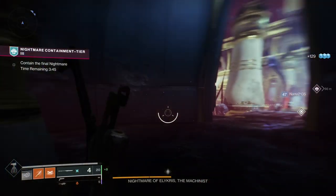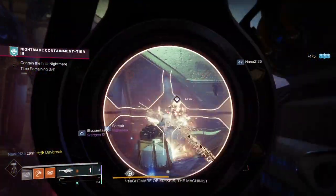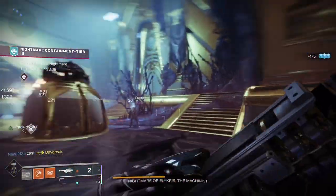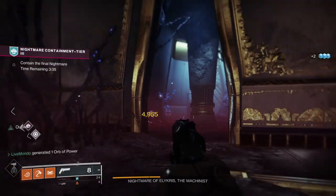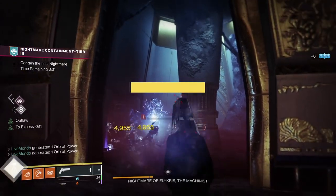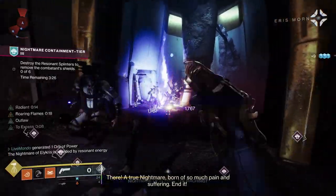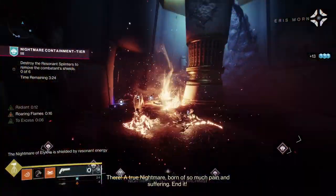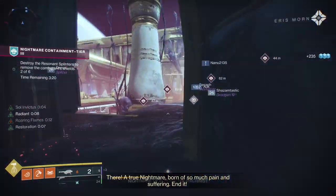I go to the Lectern — this is a Tuesday — and pick up the weekly bounty which is killing Nightmares all over the solar system, then the daily which is either killing Nightmares on Nessus or EDZ. You can find them in lost sectors: go in, pummel through it, kill two Nightmares, damage the boss, get two more Nightmares. That's five Nightmares per run, so about two runs of that lost sector and you're done.